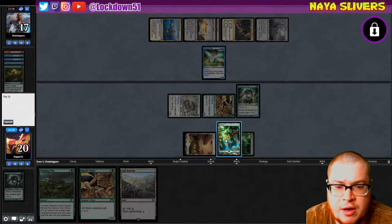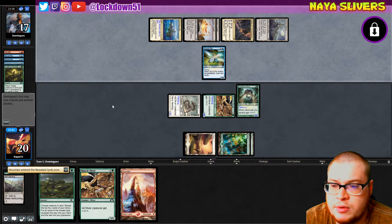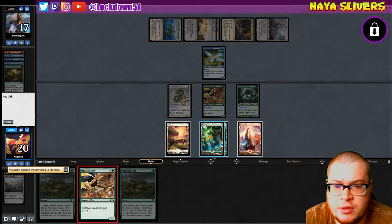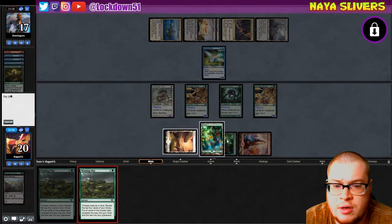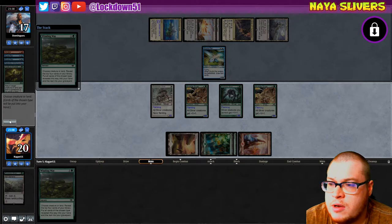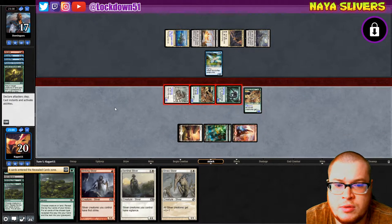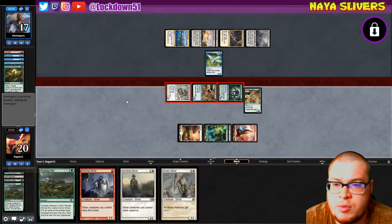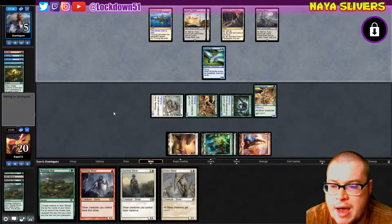They're gonna need that blocker — that's for show. Let's grab our Mountain. Another Winding Way is pretty good here, so let's go ahead and drop down a lord, get some refill. Creature, creature — sounds good to me. Swing in for eight at least, but they're just gonna take it all, go to five. Turn has been passed.